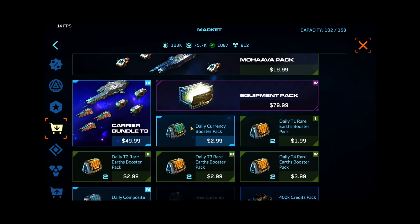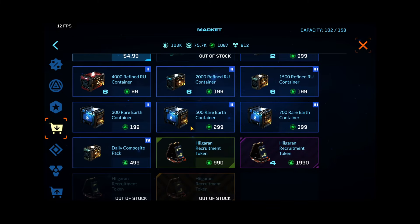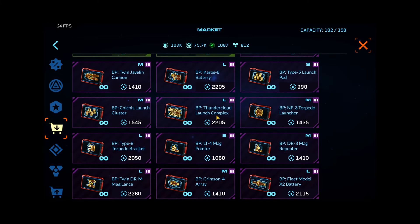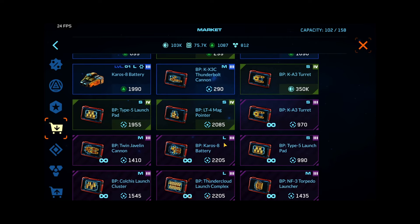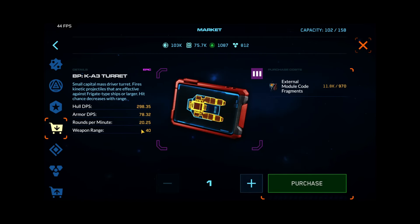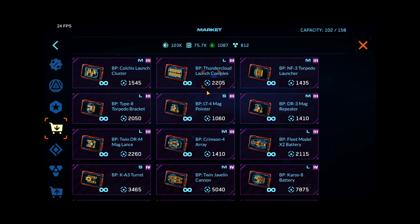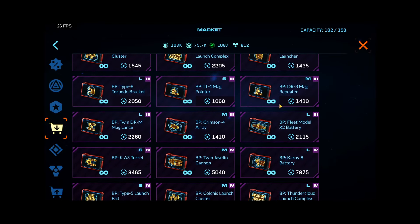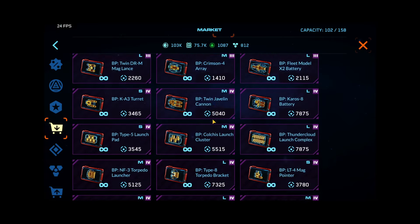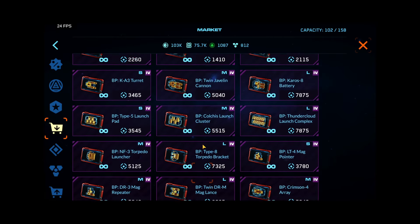If you don't want to spend money, there's plenty of free stuff to earn. The newest stuff is all these epic turrets — we're going to have access to these through code fragments. You'll be able to purchase these and look at their stats. Pretty much all weapons are now available in the epic series, though I don't think they're available in rare or uncommon yet.